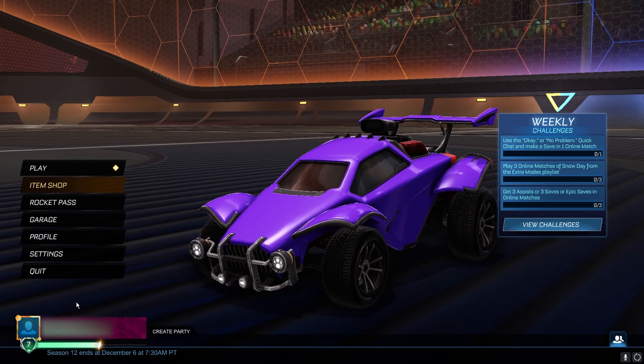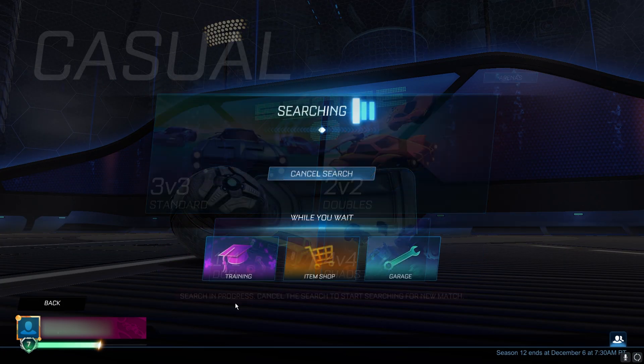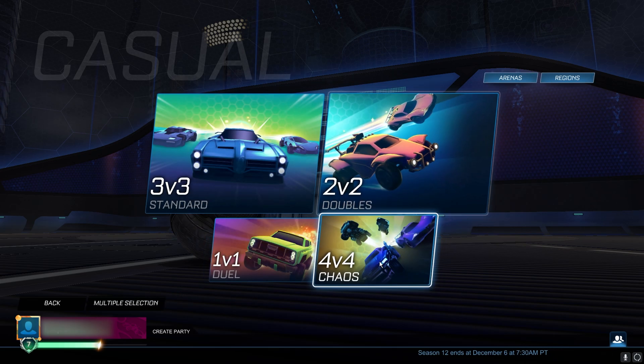Then go back to the main menu again and go into Play, Casual. You want to queue 4v4 five times — 1, cancel, 2, 3, 4 — then back to the main menu again.